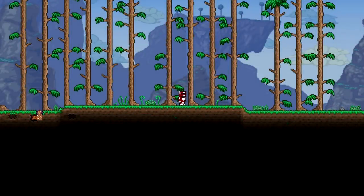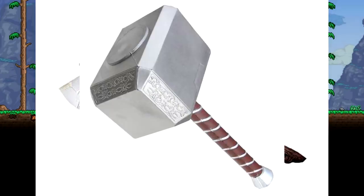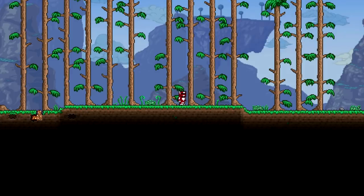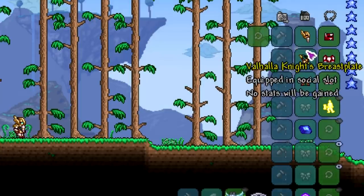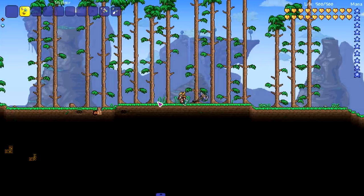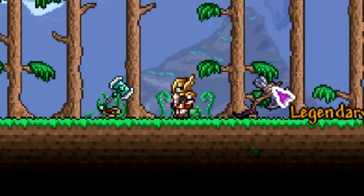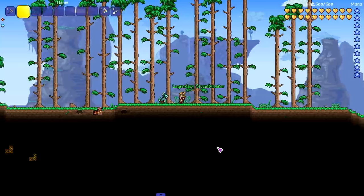Welcome back to another Terraria video! Today we're asking: what if Stormbreaker and Mjolnir were in Terraria? Thanks to two mods we can see both of these weapons in Terraria. First, let's get dressed more appropriately — there we go, the Valhalla Knight's Breastplate, and we've got both Mjolnir and Stormbreaker right here. Mjolnir is from Thorium and Stormbreaker is from Alchemist NPC.